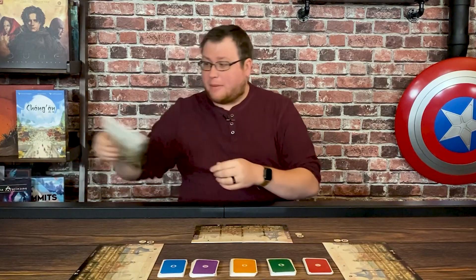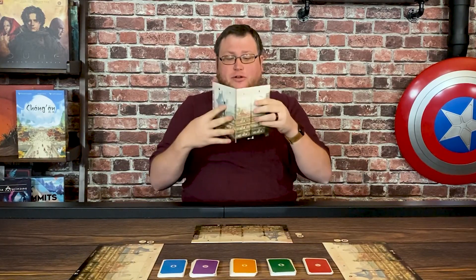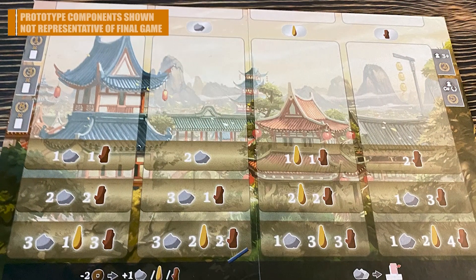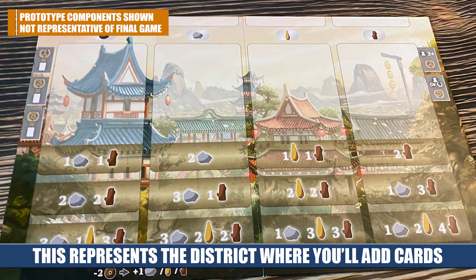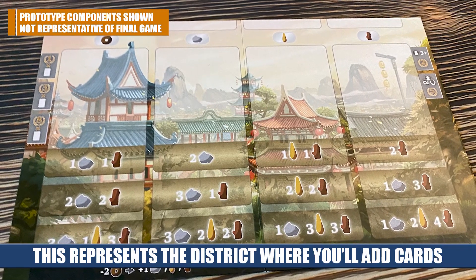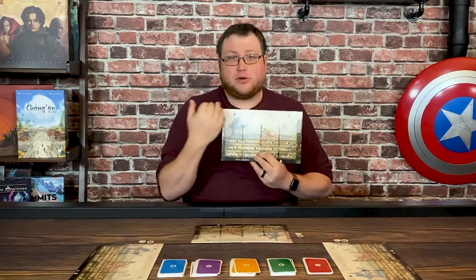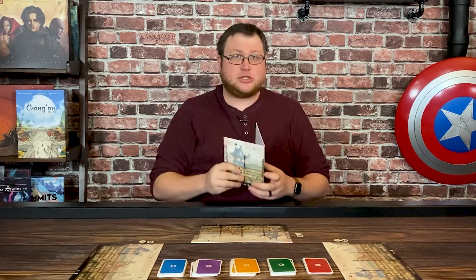Those districts are represented by a fold-out board that has several different rows representing the different places that you can build in your city. Across the top you're going to have four gates, and the game actually works in two stages. You need to bring people into your gates and then from your gates you can let them into your district. However, other players can bribe your characters from your gates to come into their city districts instead. So that's an interesting level to the game.